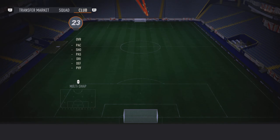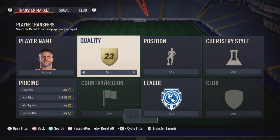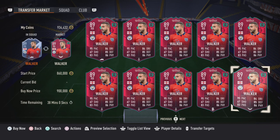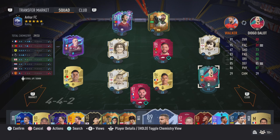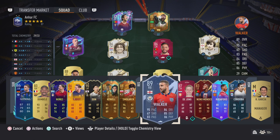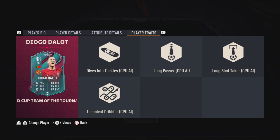Let me compare him with Walker — Walker is basically the only other good right back in the game. Walker is around 600k, while Dalot is 200k right now. Comparing the stats: Walker has more pace, but everything else — shooting, passing, dribbling — Dalot is way better. Defending is the same, physicality is way better on Dalot. In game, Walker probably just about wins, but for performance-to-price ratio, nobody's beating Dalot.